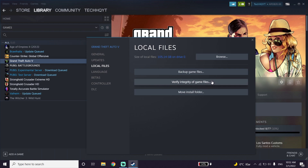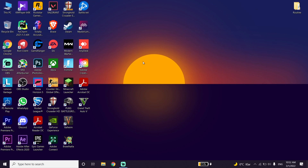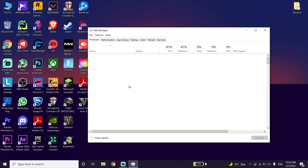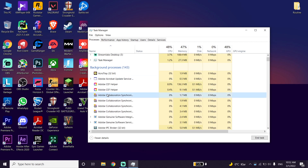Then go ahead and close Steam. Now you should close your background processes and background applications. Right-click on your taskbar, then click on Task Manager. From here, go ahead and close your background applications — this will help increase your PC performance and also fix this issue.